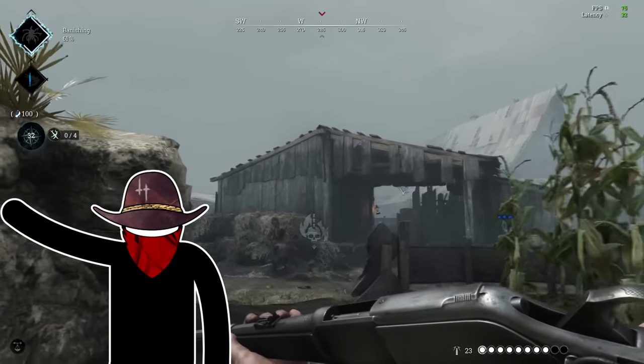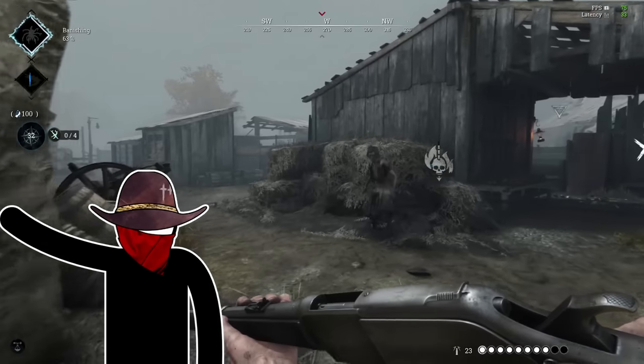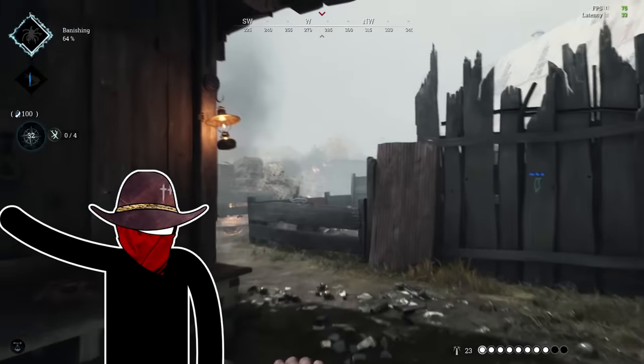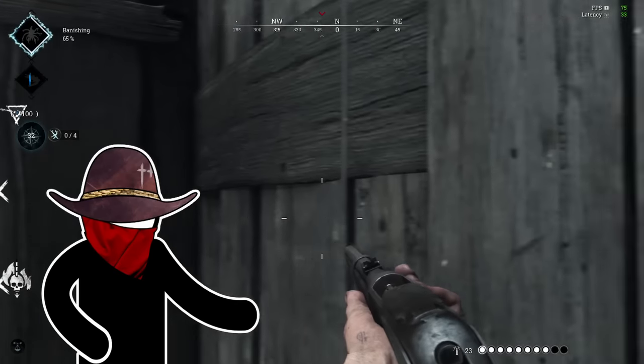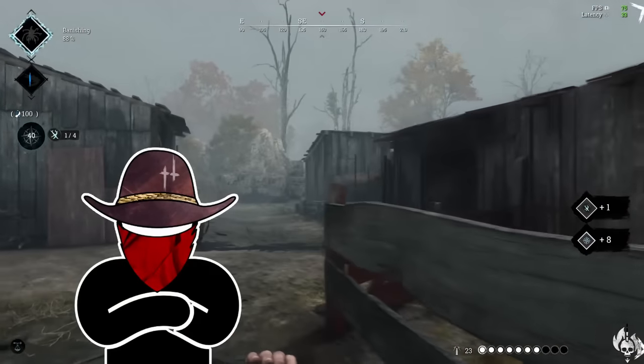Some traits like serpent might dramatically affect how you're going to approach a situation. In this case, I had shadow, which makes it so AI monsters won't see or attack me. I took advantage of it so I could push into the compound.